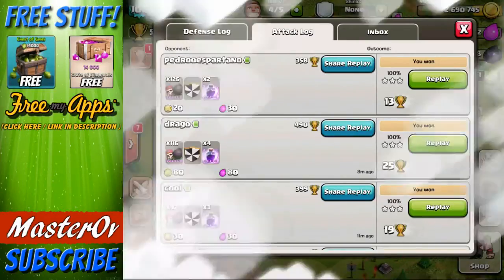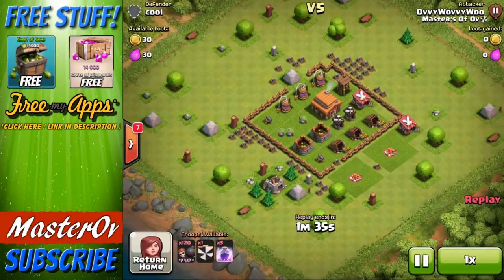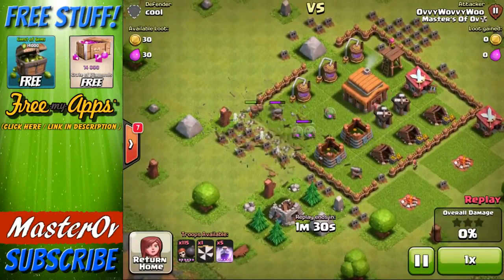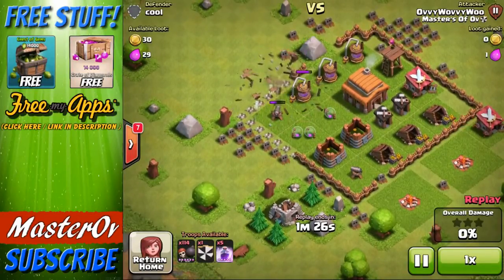So I'm going to show you these ones. Whereas that one was just a mass suicide running out and everything, this was more of a tactical — if there is such thing as a tactical wall breaker raid, this is it. So we throw out a few wall breakers to start off with, picking at the walls. We slowly put them out so that they pick at specific walls.